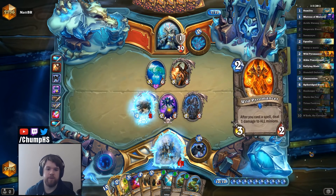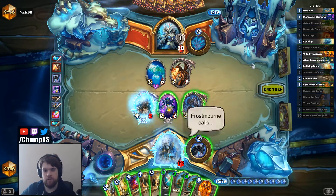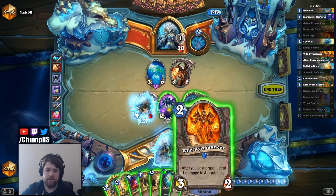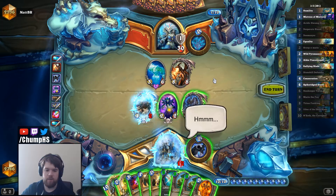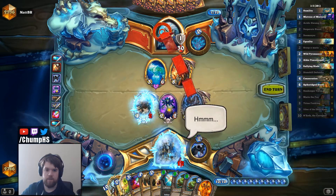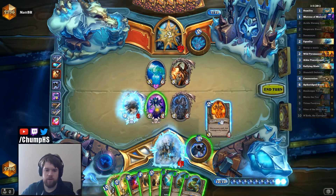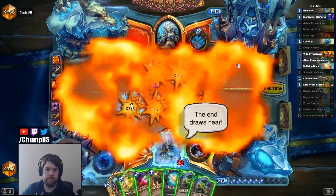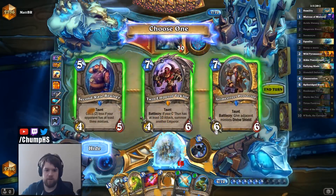He didn't set up the double Hero Power on Cairne. I can go for an Equality, double trade — then this thing's at 1 health. I guess I could just play the Pyromancer here and Equality to kill off the Cairne so I can't Hero Power it. That actually feels pretty bad, but I think it might be the play. Hit with this one to chip his armor. Don't bother hitting with the second one, because the Mistress is going to heal him up anyway. And now he doesn't have 3 damage in play, so I guess I can play these Stonehills.